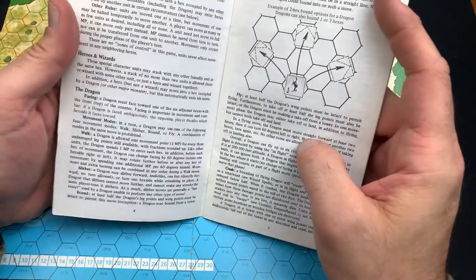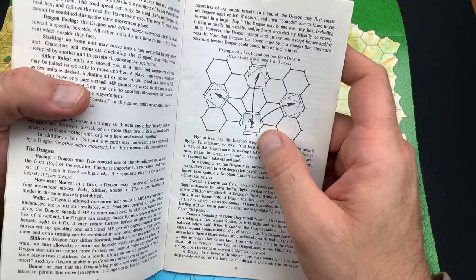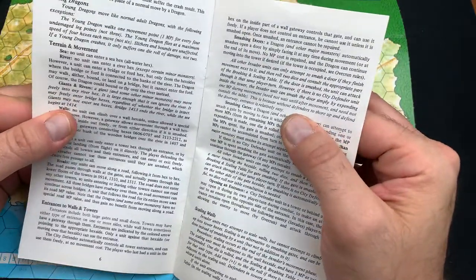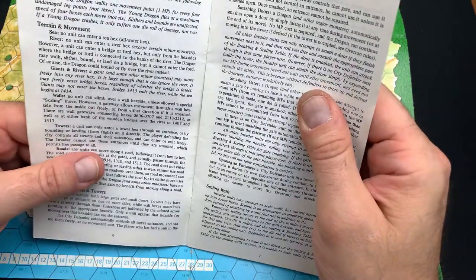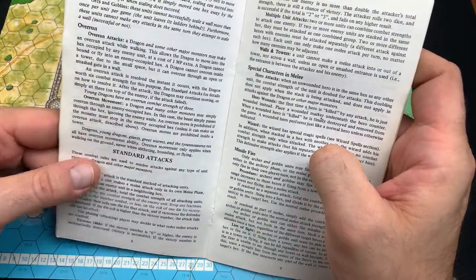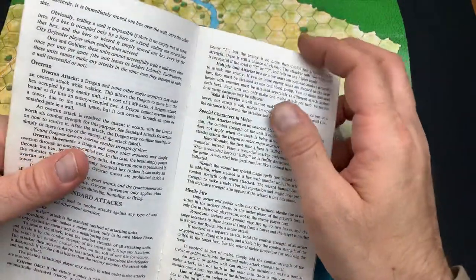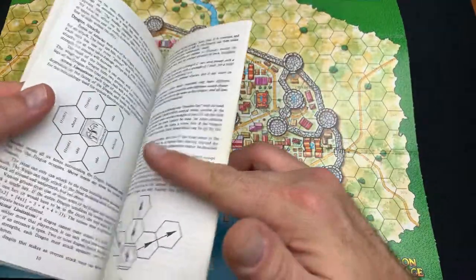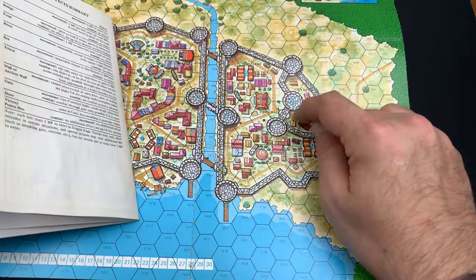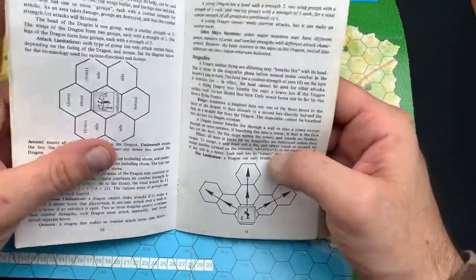Movement covers heroes, wizards, and dragons. Dragons have two hex bound options and can also bound one or three hexes. Dragons seem to have a lot more power than many other creatures. Other creatures deal with scaling walls, entrances to walls and towers — very intricate for a game rated for 12 year olds. The level of depth is impressive. The rules cover overrun attacks, overrun movement, standard attacks, melee attacks, special characters in melee, missile fire, and walls and towers. The descriptiveness lets you visualize the map board in 3D, including the height of walls in yards, scaling those walls, and bridges.